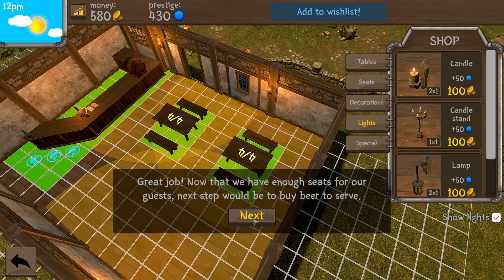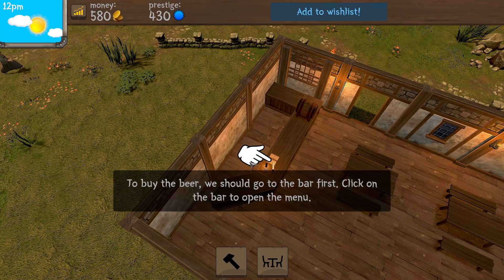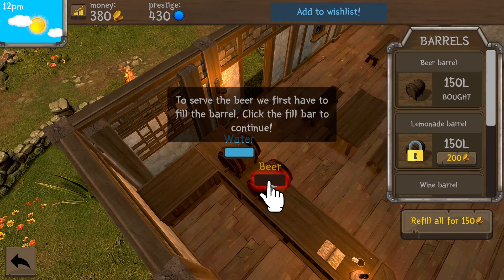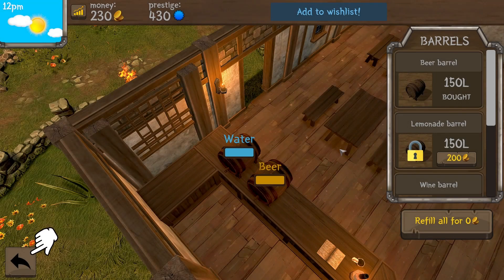Next step would be to buy beer to serve — yes, we've got to buy beer! We'll click on the bar area table and open up our menu. We're going to get a beer barrel, 150 liters worth 200 coins — we've got 580 left. We'll put it right here. To serve beer we'll first have to fill the barrel, so we'll click fill and do a max refill. Okay, close this menu.